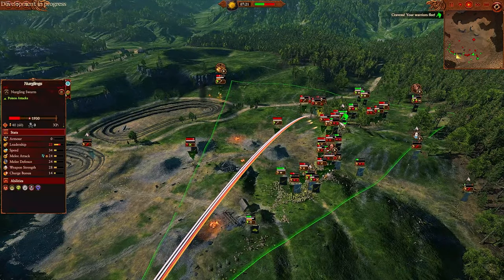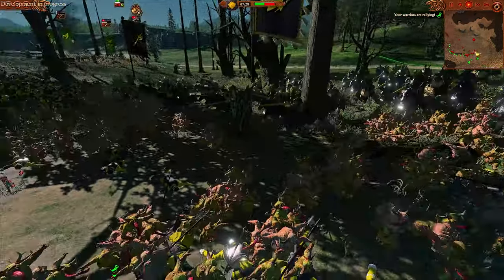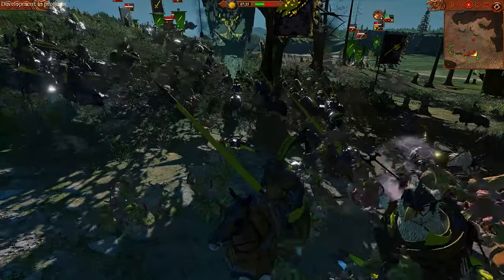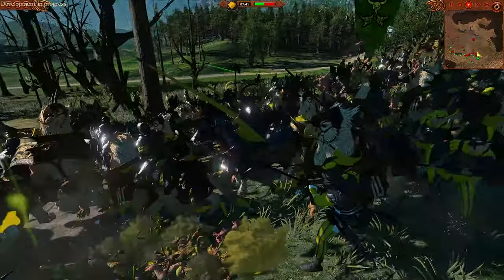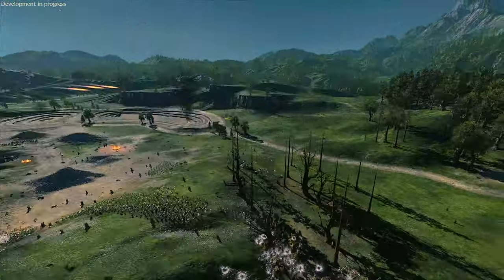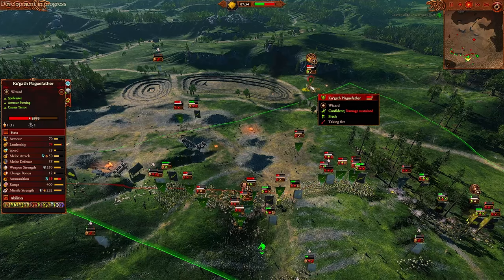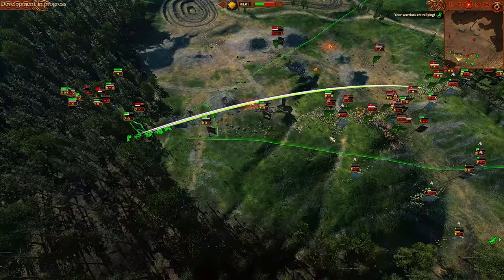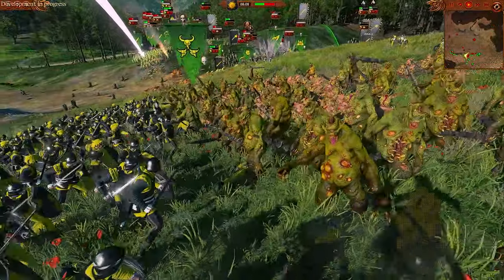I try to charge down my demigryphs on the right hand side to clean up this flank — a really nice charge onto the nurglings. The nurglings are just so deadly — they're such a great unit, they just tank and pin down some very expensive units. With the demigryphs getting stuck in they should be able to turn the tide. Karl Franz comes in as well to help the artillery. The Plague Father is already at half HP, which is nice, but I wish my cannons had a little more oomph. The front line is not looking great.